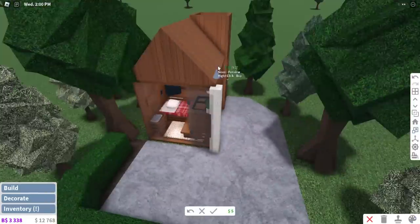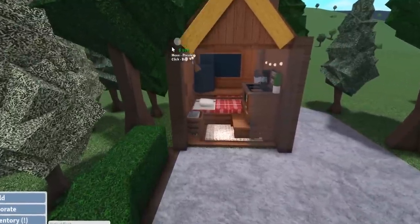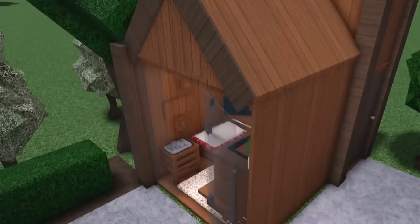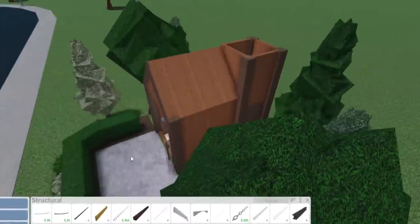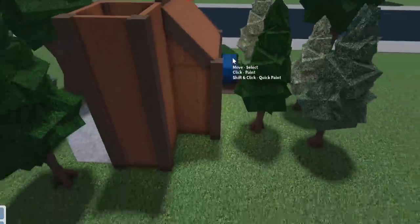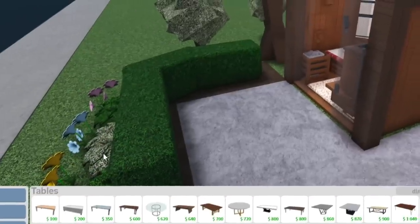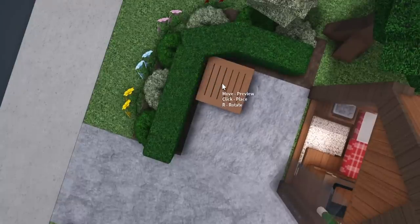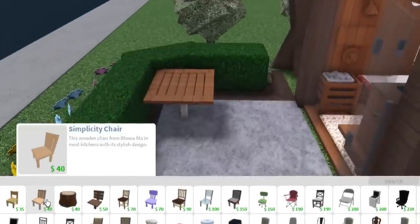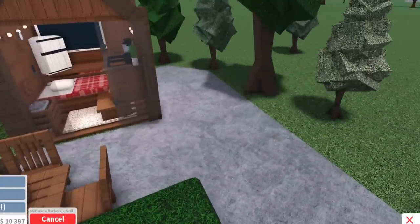We're going to add some pillars in the corners and put some structures on it — planks and a little roof trim. This tree's in my way, let me move it over. I need to move the pillars in. For a dining table, we could have that outside — a mini dining table with two chairs, keeping it very simple. We'll also have a grill because we're just that cool.